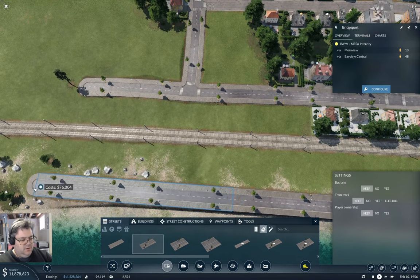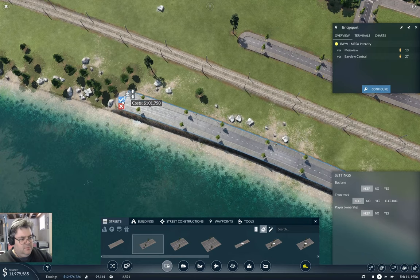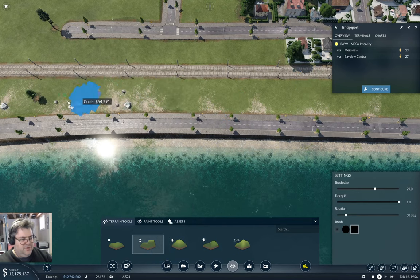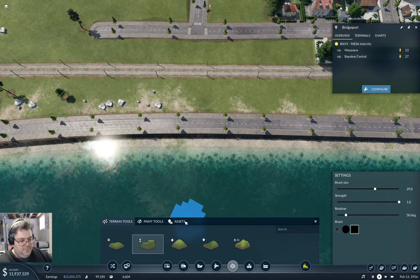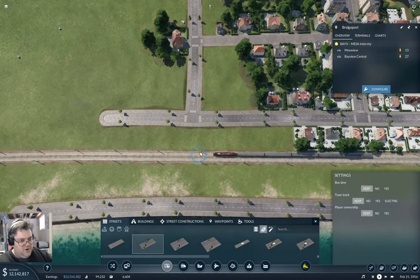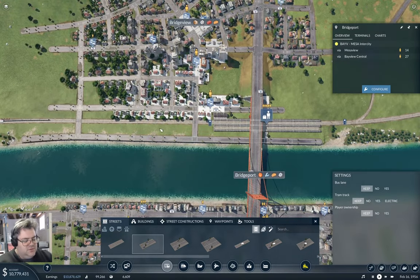If I put a bendy road here, I can keep it going along the riverbank just like that. I think that is good. We'll go back in here and level this bit out too, because why not. And then we'll erase some more unhelpful assets. I was going to put another crossing in over here — use the straight road — so we have a second crossing over there. I think that's appropriate.